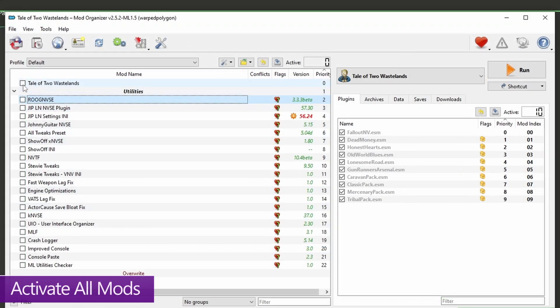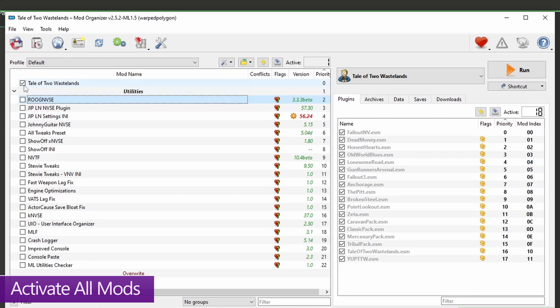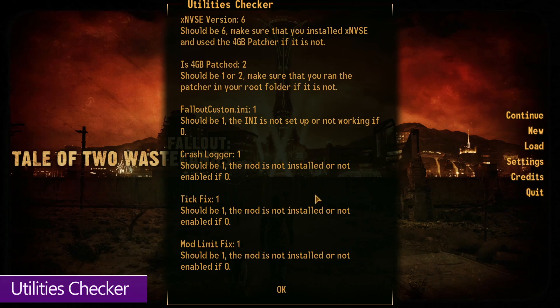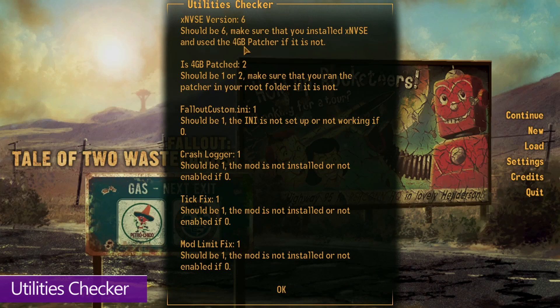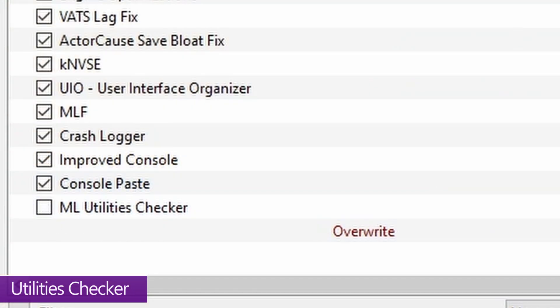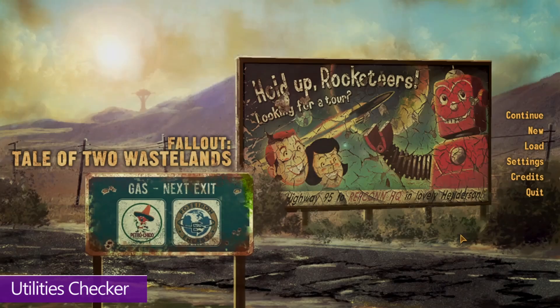Now activate all of the mods by checking the checkboxes next to their titles. Make sure you also activate the ML Utilities Checker, which will verify you've installed certain aspects correctly. Once everything is activated, confirm that Tale of Two Wastelands is selected in the drop-down and hit Run. With the Utilities Checker active, you'll be presented with a checklist to verify your installation. If you followed the video step by step, you shouldn't have any issues. Press OK — and now you are truly ready to play A Tale of Two Wastelands. Remember to uncheck the Utilities Checker next time you boot, as there's no need to run it again after the first time.